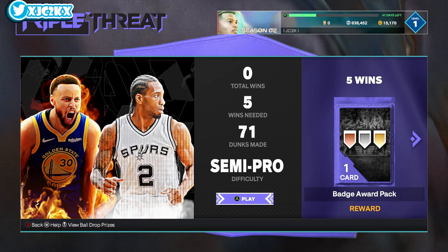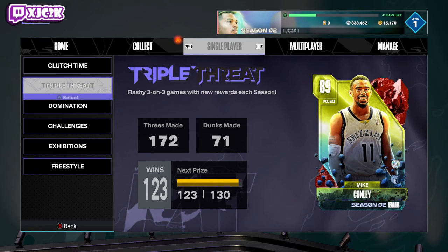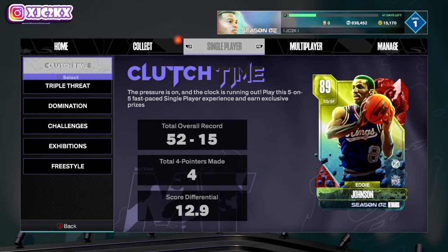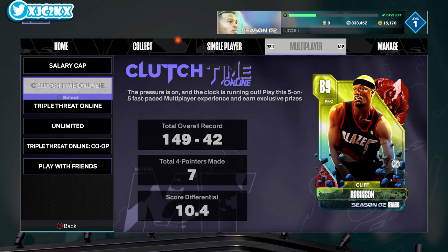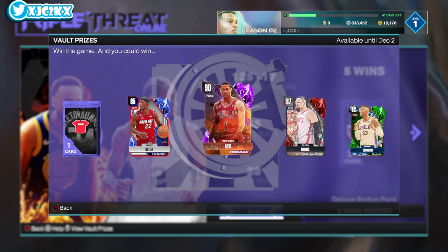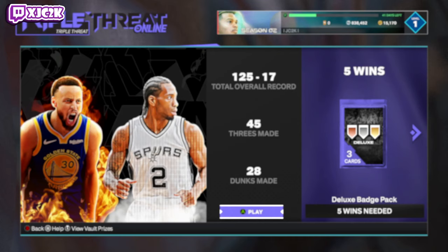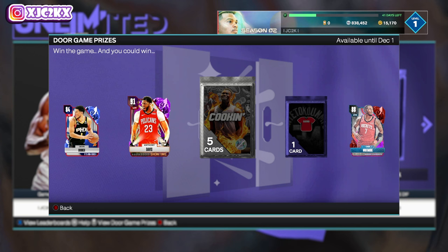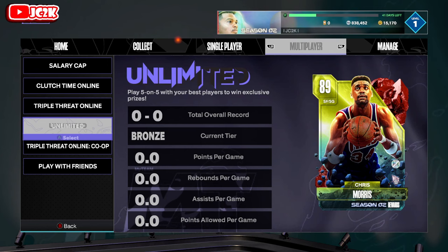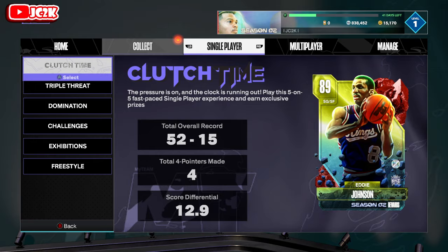Looking at vault rewards and ball drop prizes — you can actually get players on ball drops, like an amethyst or ruby that could be sellable if you already have that player locked in. Vault prizes for Triple Threat Online include Amethyst Derrick Rose, which is decent. The door game prizes include Amethyst Anthony Davis and a ruby. These prizes are a lot better this season — not incredible, but much improved.